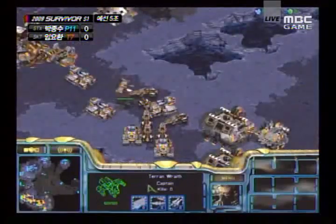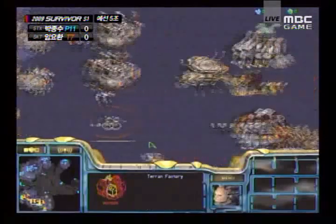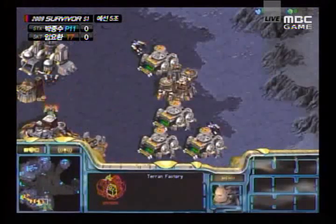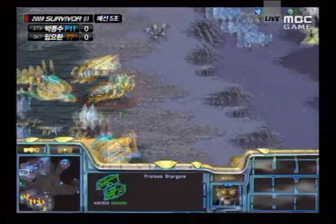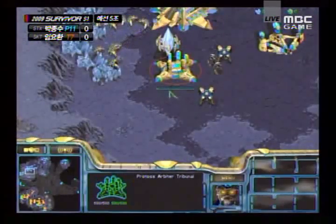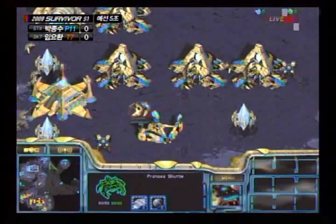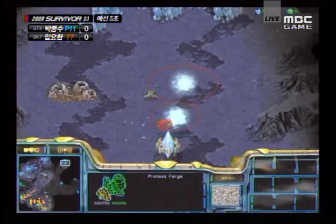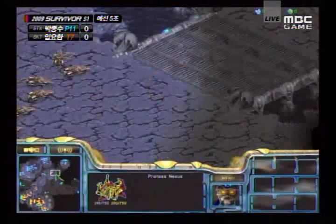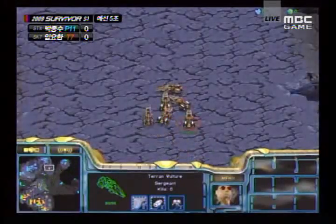A wraith being produced interestingly enough — a wraith to go against the shuttle — and more factories going down. Boxer already knows that stargate's coming, already knows that arbiter tribunal is basically on the way. Looks like another drop being loaded up, although it looks like it's just with some supplementary units, and a fourth base being snuck at the 12 o'clock position. This is very dangerous.